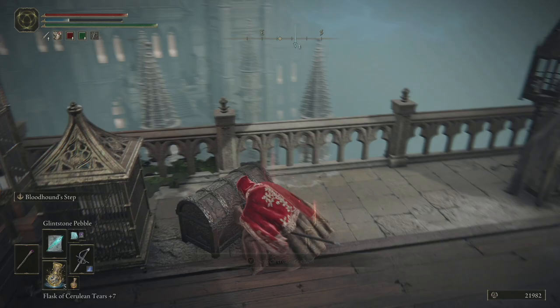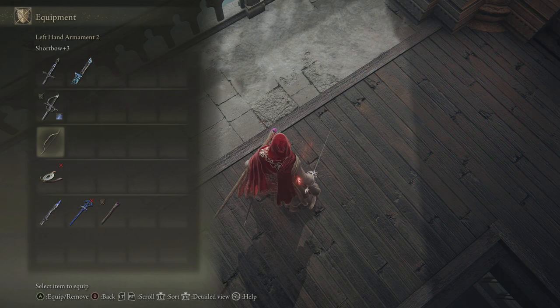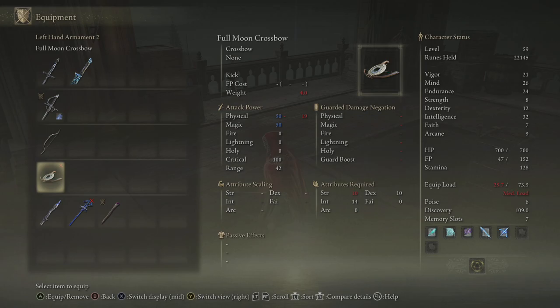So once we're up here we should get the full moon crossbow — I think that's what it's called. It's a magical crossbow. I don't think my character has the stats to use it. I'm interested to take a look. It needs... oh actually we could use that, because you'd be two-handing it anyway.